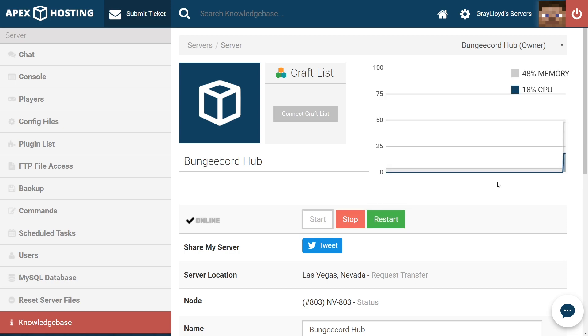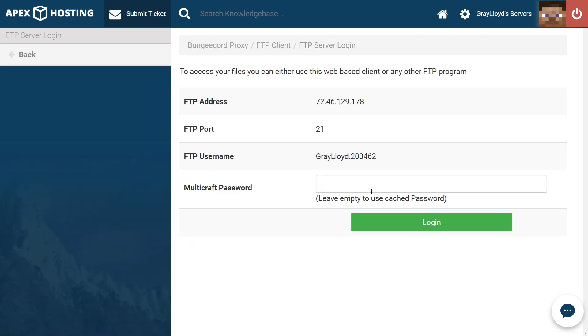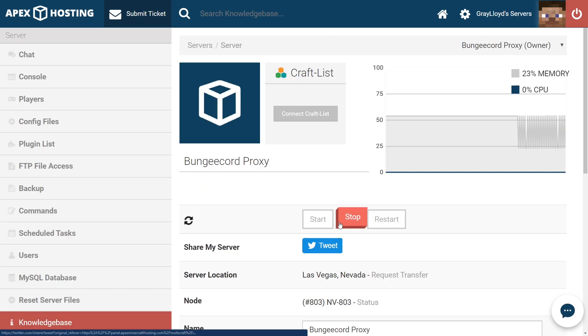Now that we have our hub and another minigame server connected to our proxy, we're going to go over some common issues. Our first common issue is getting kicked while connecting to a server: 'If you want to use IP forwarding, please make sure to enable it in your BungeeCord config.' This error usually means that you have IP Forward set to false in the BungeeCord config. So let's head to FTP file access to change that. Before changing any files, let's make sure that we stop our server — just in case your server is up and online, make sure your proxy is at a full stop.